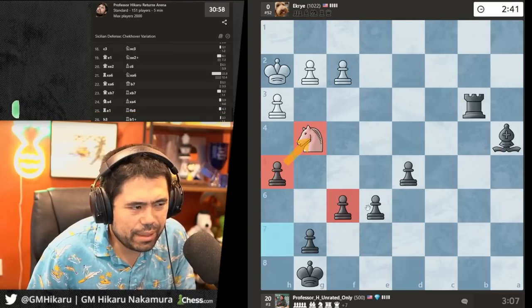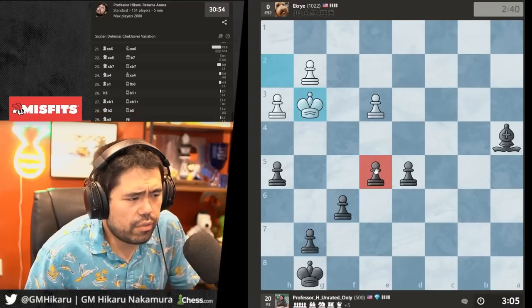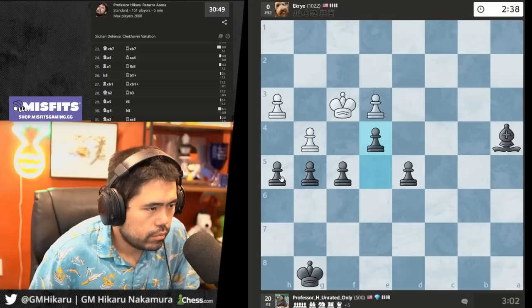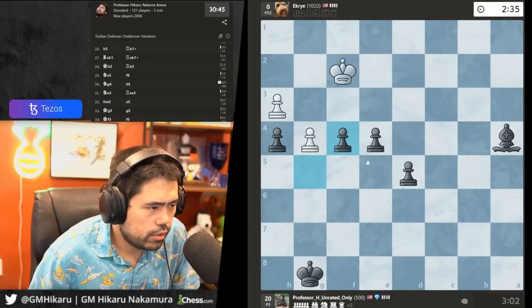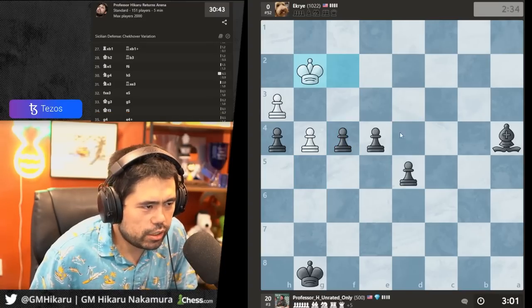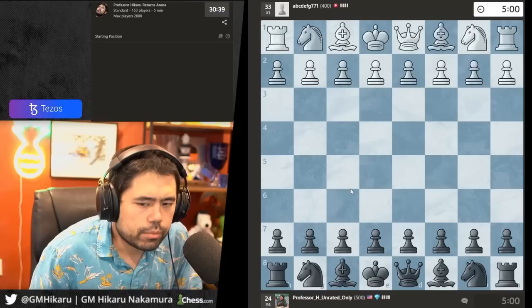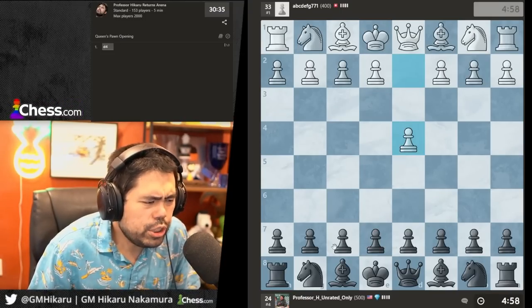Go check — start pushing the pawns. Now I have three connected pawns with no way to stop them all. He resigns.